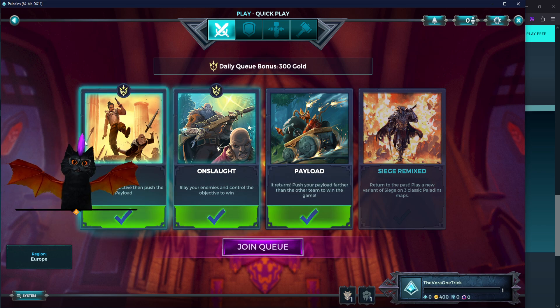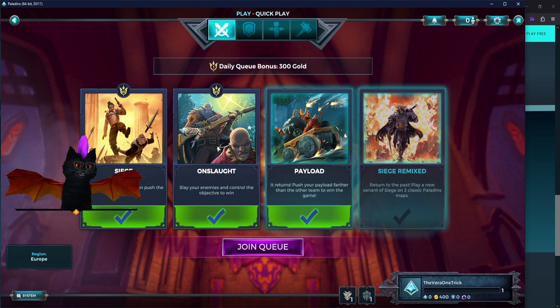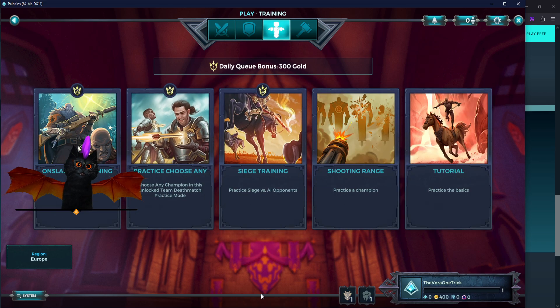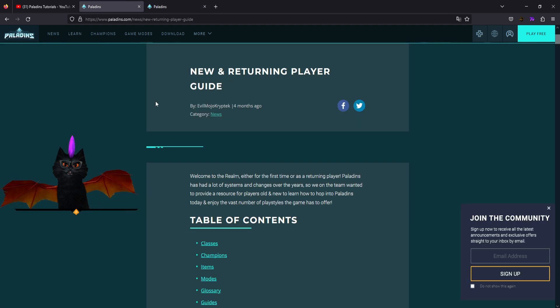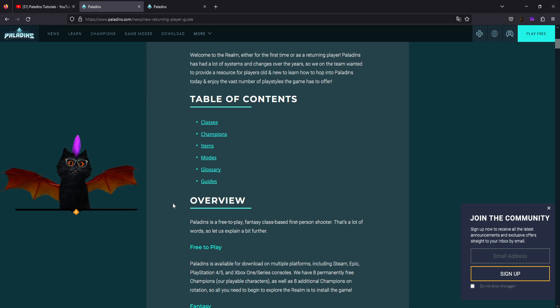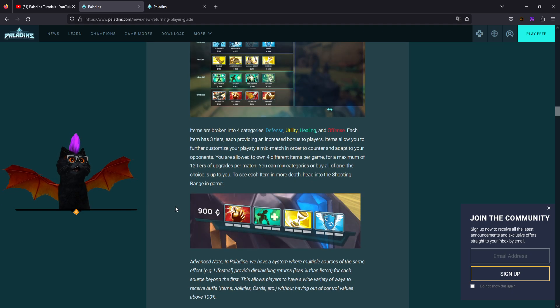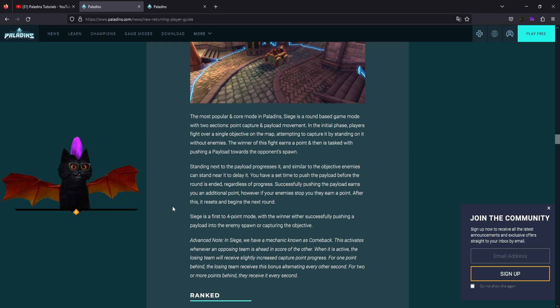Play the two visible bonus modes first for 600 gold, then the other two for another 600 — 1,200 gold straight away just from playing. The training tab has more on this too. Also, the current community manager has added a new returning and new players guide on the website with a lot more information you don't want to miss.